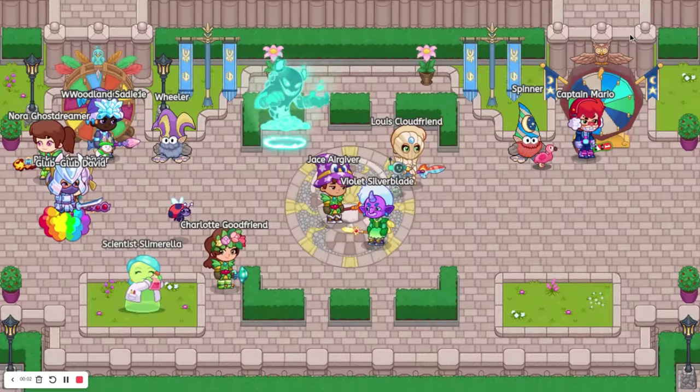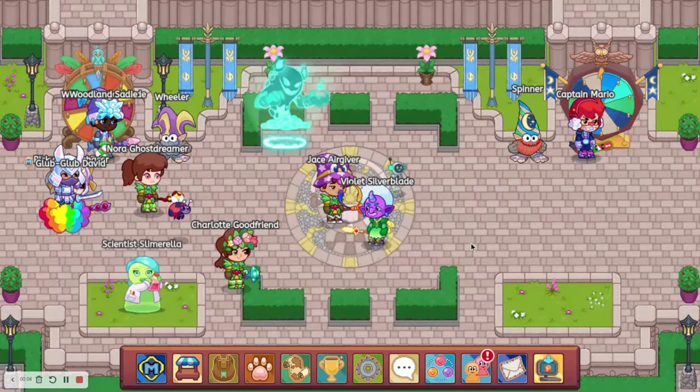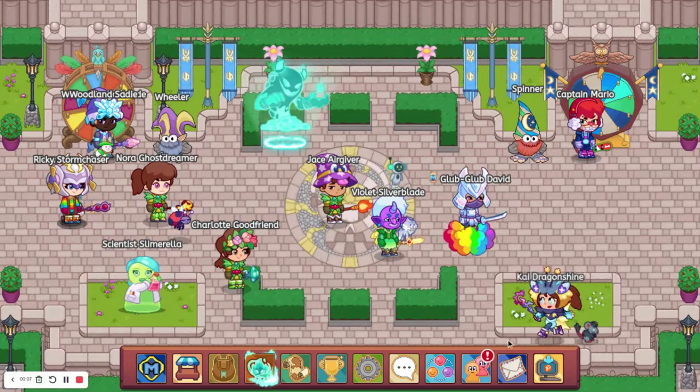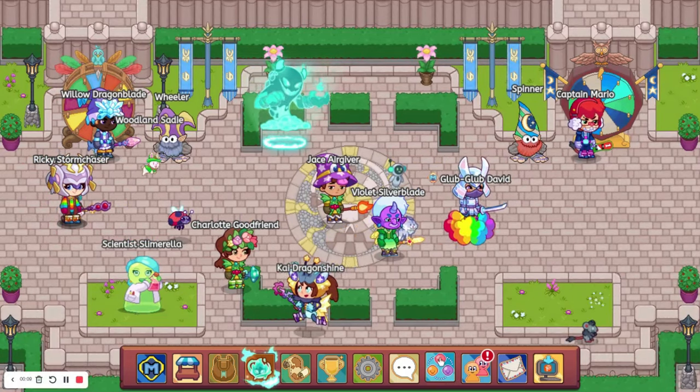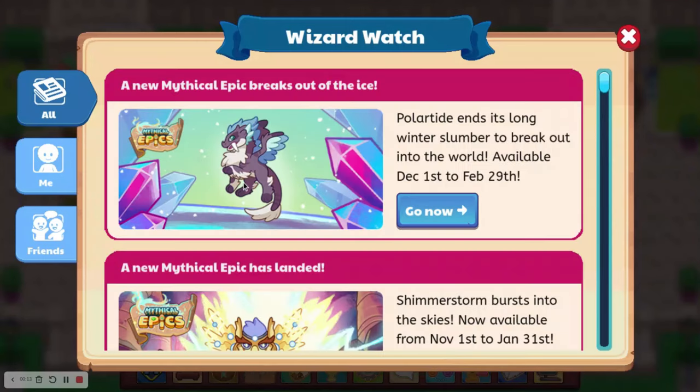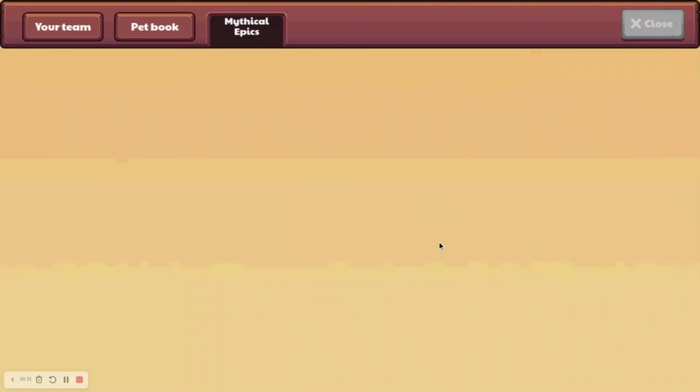Hey guys, welcome back to the channel. Today I'm going to be showing you how to get the new Mythical Epic Polar Tide. Polar Tide just came out today and here's what it looks like. It says Polar Tide ends its long winter slumber to break out into the world, available December 1st to February 29th. I really like how this Mythical Epic looks and we're going to go ahead and catch it.